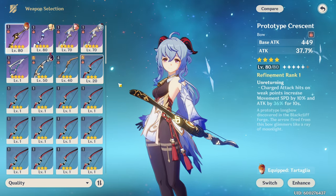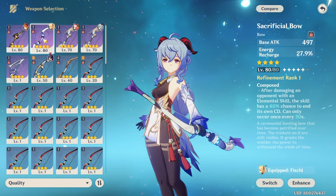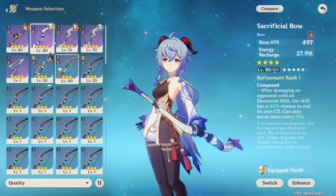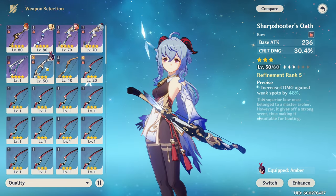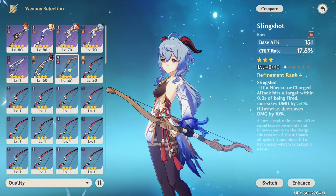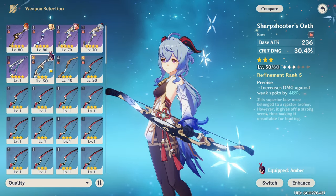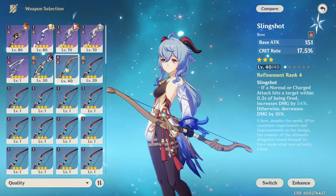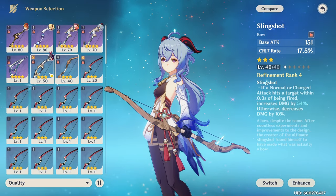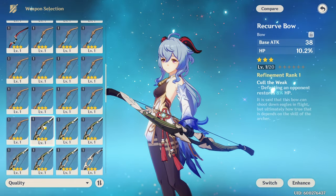For weapons, the Prototype Crescent is probably her best free-to-play option. Not all enemies have weak spots, but for those that do, the uptime on the attack percent buff is going to be very high. For three-star weapons, the Slingshot and Sharpshooter's Oath are pretty good options — she'll enjoy the extra crit damage or crit rate, and the passive talents work well for more damage. The Blackcliff Warbow can also work pretty well. On the other hand, the Battle Pass weapon the Viridescent Hunt is not a great option for her.